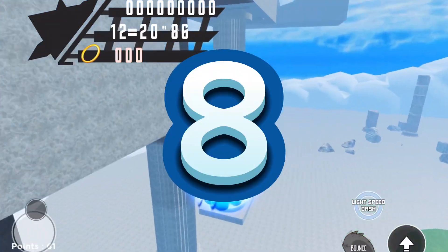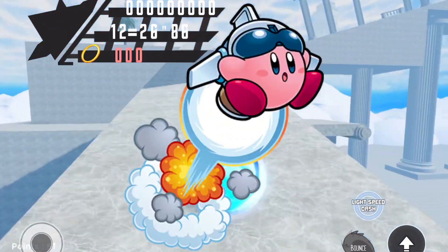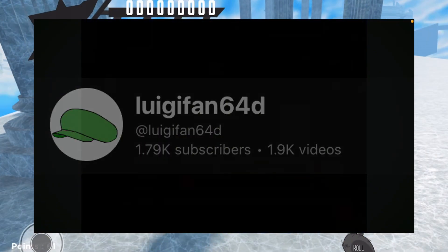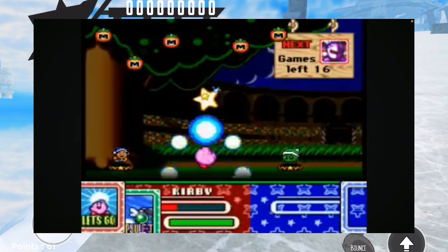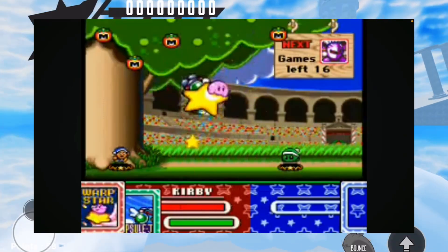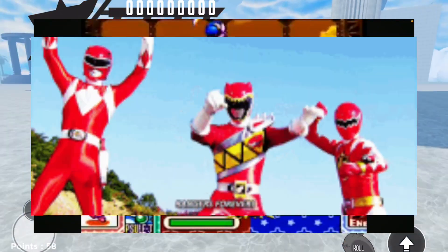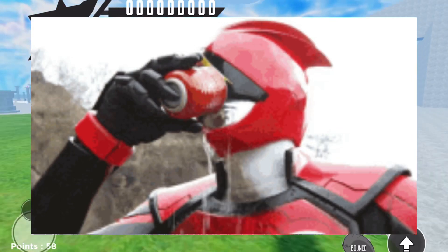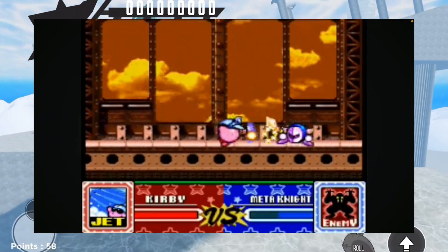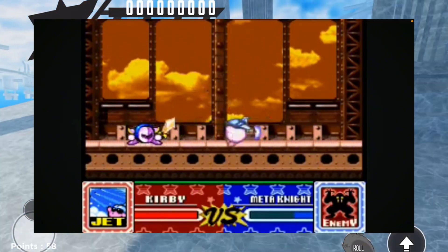Number eight goes to Jet Kirby, which was first introduced in Kirby's Super Star. This guy looks amazing. I love the helmet, I love that he blasts off. It's just that the headpiece kind of looks odd. They could have made it look like a Kamen Rider or a Power Ranger type of thing — kind of like the first Super Sentai, if you don't know what that is. It looks good, but it kind of looks off to me.